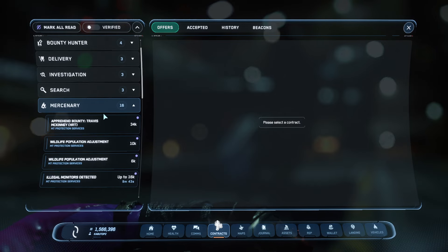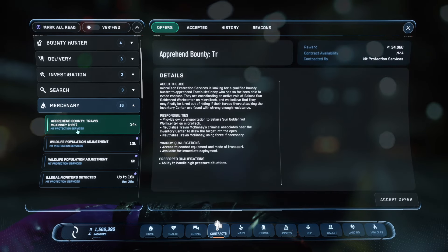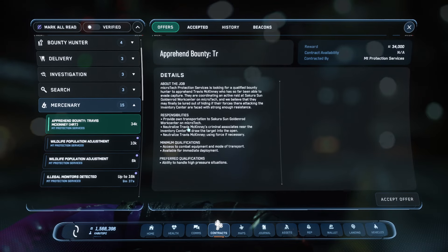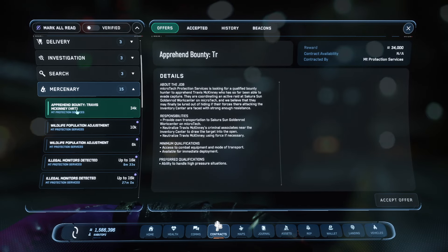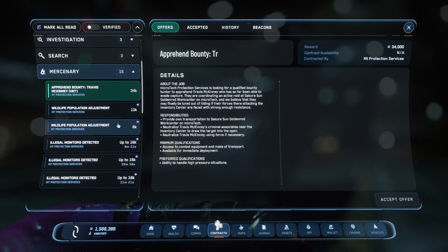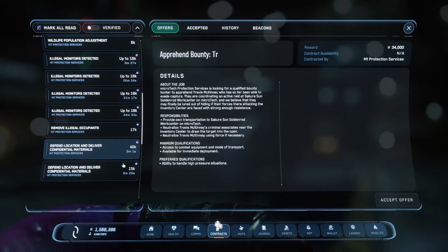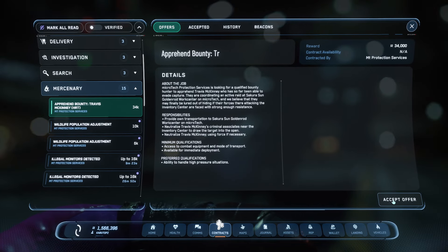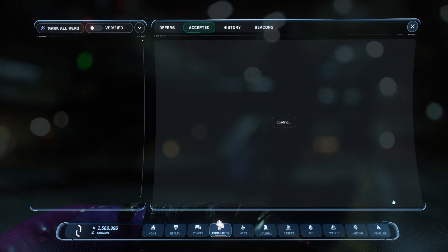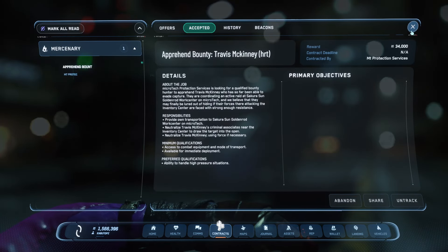We are going to be doing the Mercenary missions for Apprehend Bounty Travis McKinney, or any of these high-risk targets. These medium or high-risk targets — I'm pretty sure it's just high-risk. This is where we have to go to the distribution centers so that we can actually kill these guys.